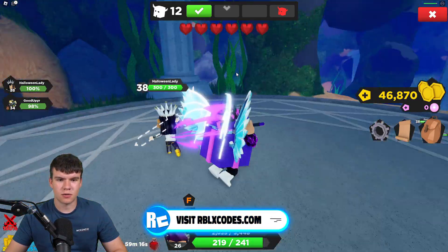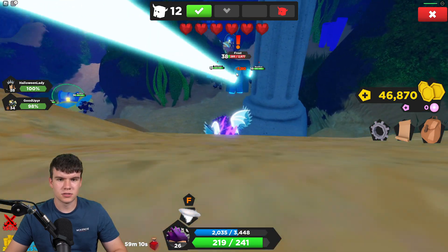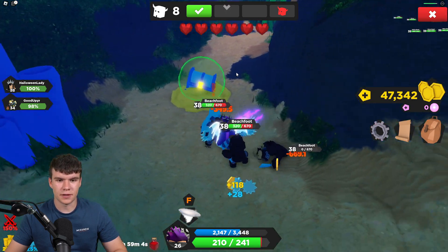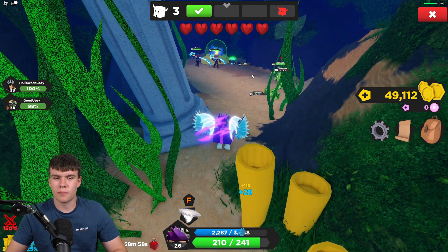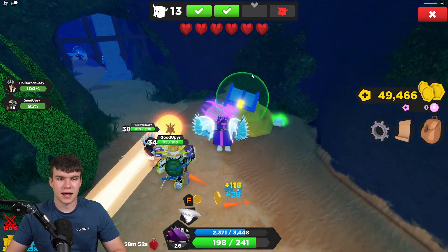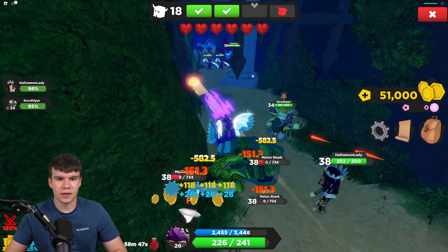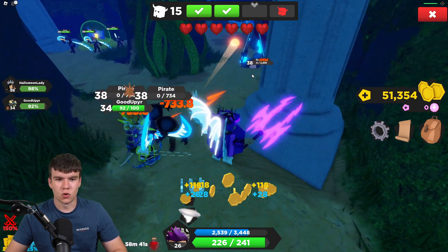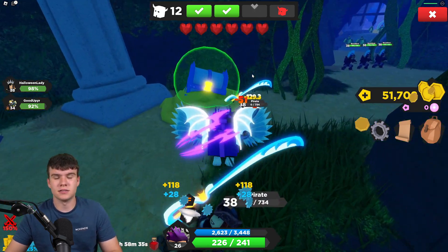Next, we're going to want to jump down here and follow this down. Our goal is to kill as many as possible. Essentially, all you need to do is just repeat this process and keep doing a bunch of rounds until you have those kills. Once you do, you can then move on to the next quest, which is not too hard at all. Essentially, all you need to do is keep completing these quests inside of Treasure Quest, and then soon enough you will go ahead and get the sword pack. And that's how you can get this brand new limited UGC item inside of Treasure Quest. Like and subscribe for more.